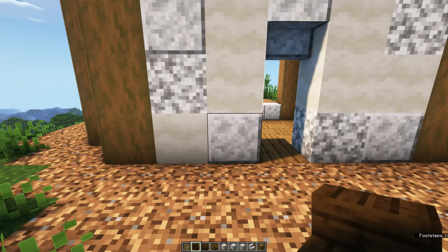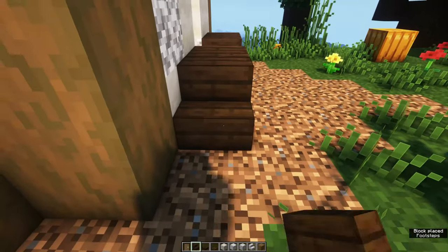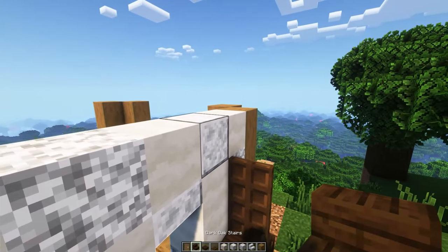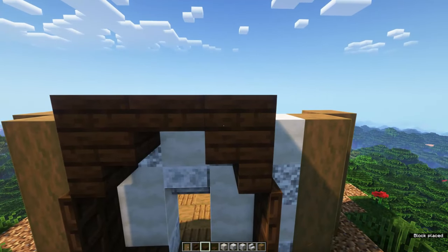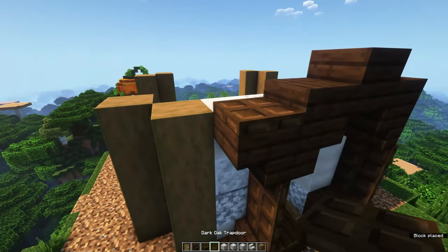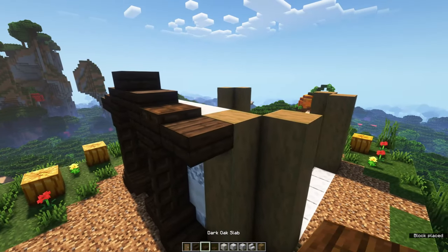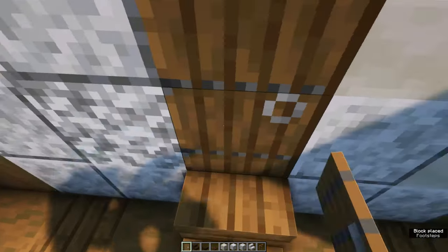Grab some dark oak stairs and place these along the entrance like this. Place down dark oak trapdoors on top on both sides. Then place stairs right here with dark oak slabs on top. Make your way to the side by placing an upside-down dark oak stair here with a trapdoor on top, a slab next to it, and two slabs in the corner. Do this on the other side as well. To finish off the front you can place a door like this.